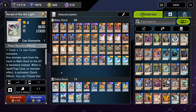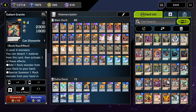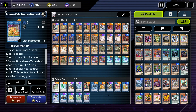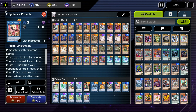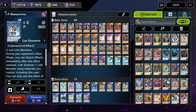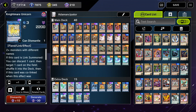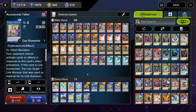Here in the extra deck, we've got a Herald of Arclight, Ademancipator Risen Reptite, Borlode Savage Dragon, Ademancipator Risen Dragite, Gallant Granite, Link Spider, Prank Kid's Meow Meow Moo, Crystron Halqifibrax — I can never say that card's name right — Nightmare Phoenix, Prank Kid's Doodle-Doodle-Doo, IP Masquerina, Union Carrier, Nightmare Unicorn, Appalegia, Bow of the Goddess, and Access Code Talker to round out the extra deck.